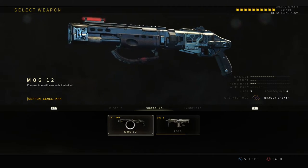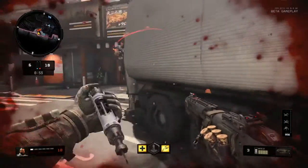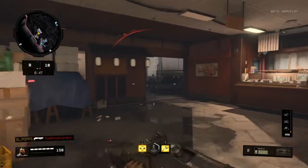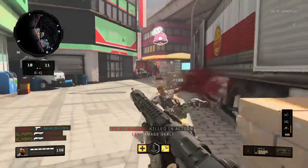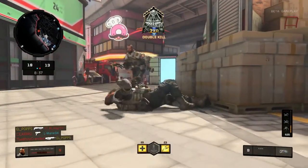The last weapon in the Black Ops 4 beta was the Mog 12. The Mog 12's Operator Mod was the Dragon Breath. The Dragon Breath didn't have a single shot, but if you get damaged by the fire, you cannot heal from it. So it's a pretty good system because it kind of balances that out. It is still a two-shot shotgun, but the player will not be able to heal after that shot.